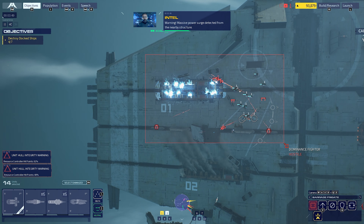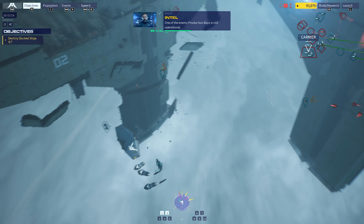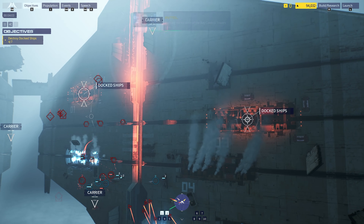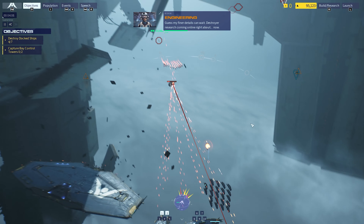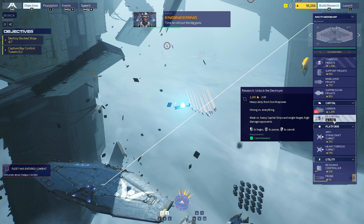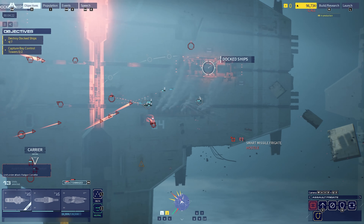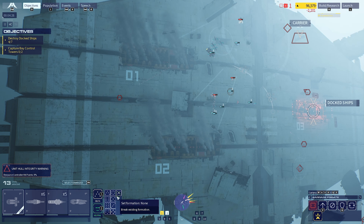Massive power surge detected from the nearby structure. One of the enemy production bases is still operational. We must capture the bay before we are overwhelmed by enemy destroyers. Marking the location of the bay control towers now. Destroyer research coming online right about now - time to roll out the big guns. Incarnate capture corvettes have latched onto one of our ships, move to intercept. I'm about to lose that entire fleet over there. Friendly vessel seized by the enemy - we lost them.